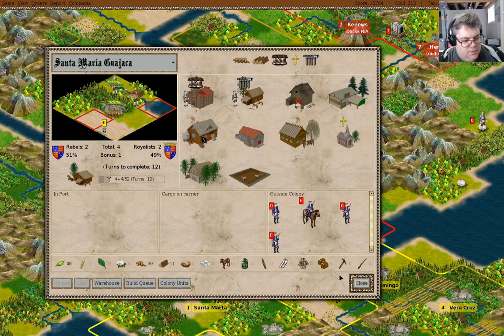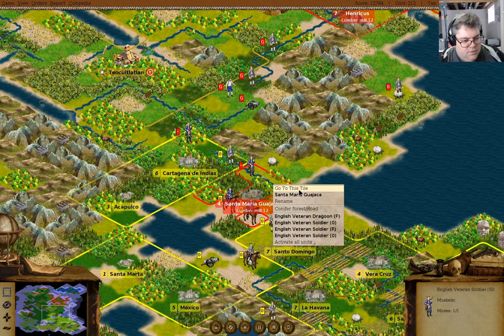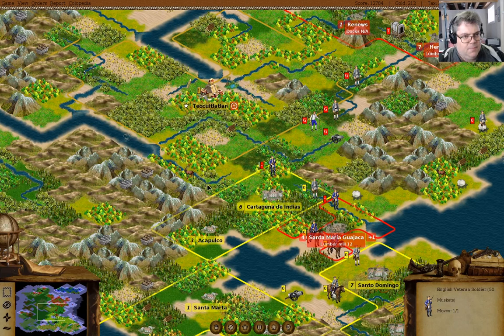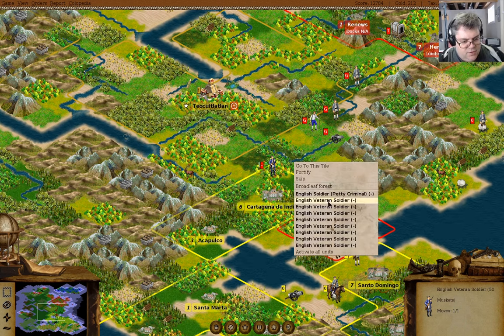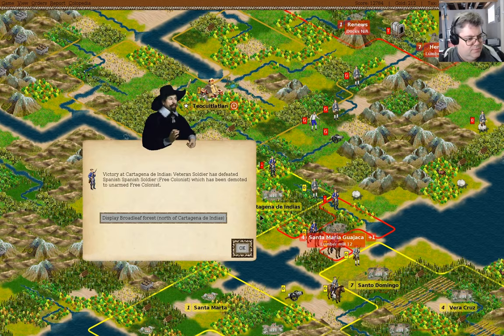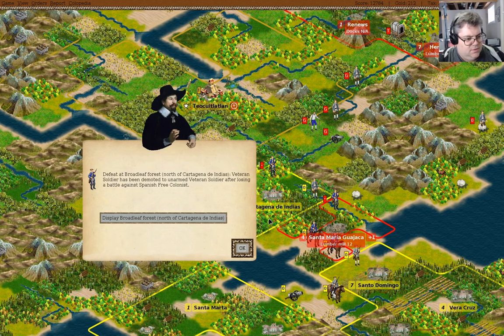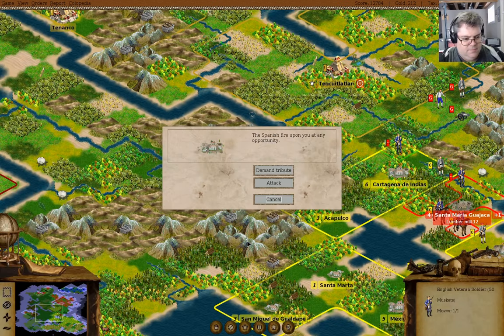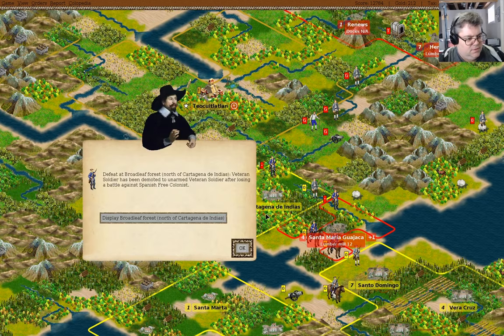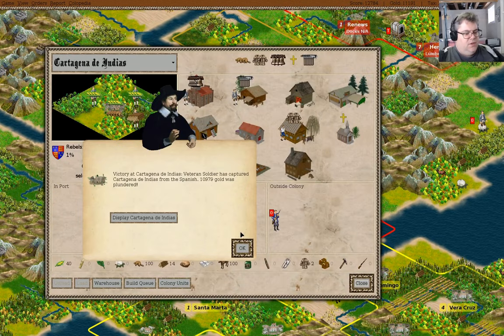You go there. What do I have here? I have a bunch of soldiers here — why don't I just attack? Attack. Attack. Attack. Attack. There we go — we got the colony.